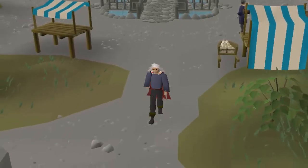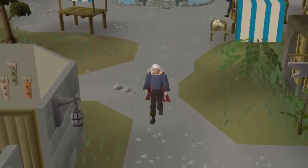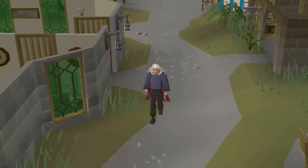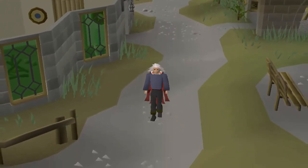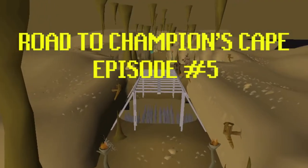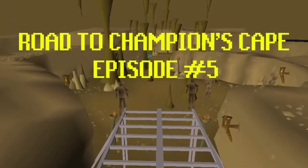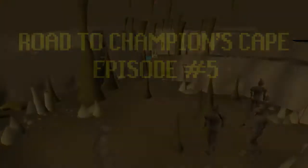Hey, and welcome to what will be the final episode of the Road to Championscape series. In the last episode, we finally got our hands on both the Hobgoblin and the Leather Demon Scroll, meaning I only have two scrolls left. The goal for this episode is to finally get our hands on both the Earth Warrior and the Giant Scroll and finally get ourselves the Championscape. So without further ado, let's finish this.